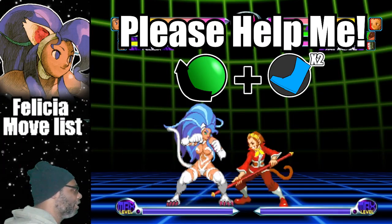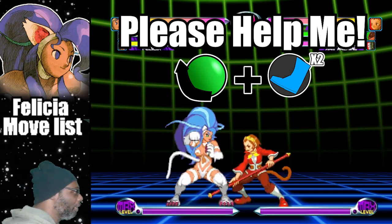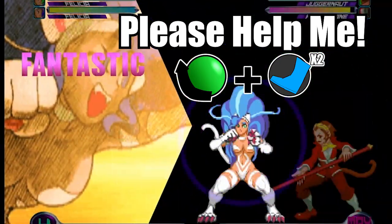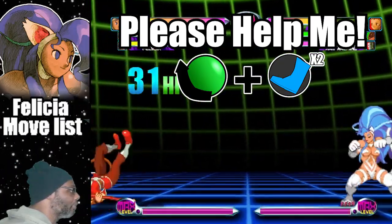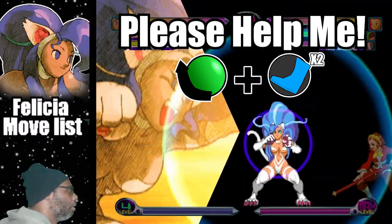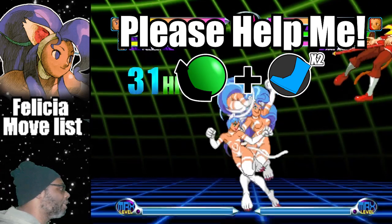The final hyper I would like to discuss is called Please Help Me. This is where Felicia summons other feline characters to attack the enemy. To do this hyper, do a quarter circle back plus both kick buttons. This attack comes out fast, but not as fast as the first two hypers. The cat woman tracks the opponent, and if it connects, it will deliver a beautiful beatdown. Please Help Me is the most damaging hyper Felicia has, yet it has the worst recovery as well, so please keep that in mind. This hyper serves as a good combo finisher as well.